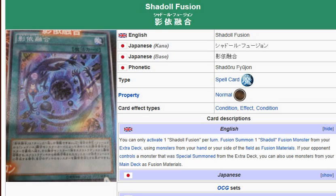Description: You can only activate one Shadow Fusion per turn. Fusion summon one Shadow Fusion monster from your extra deck, using monsters from your hand or your side of the field as fusion materials. If your opponent controls a monster that was special summoned from the extra deck, you can also use monsters from your main deck as fusion material monsters.